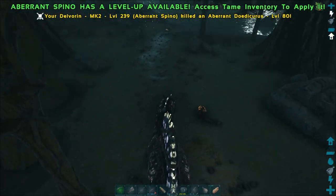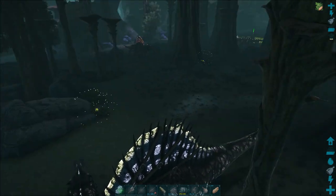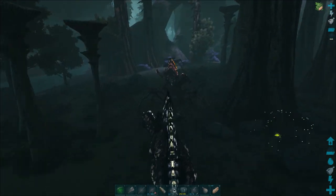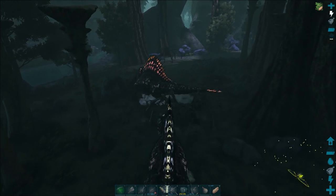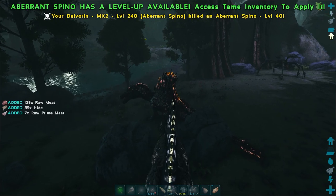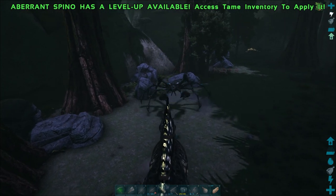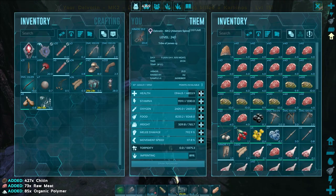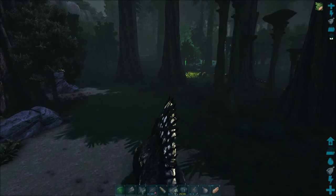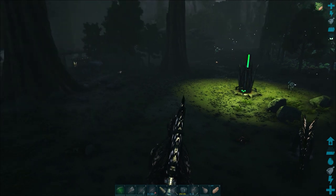I have tamed the giant bee on all the previous maps, and it's not really essential that we have one here because I don't really need to make exceptional kibble. Everything that we need to tame on this map takes supreme kibble or under. So I don't really need to make Lazarus chowder, but if you want to go fishing it's always handy to have a giant bee. I'm also going to venture out and show you where to gather some rare flowers on this map, because we need them to feed the giant bee hive.